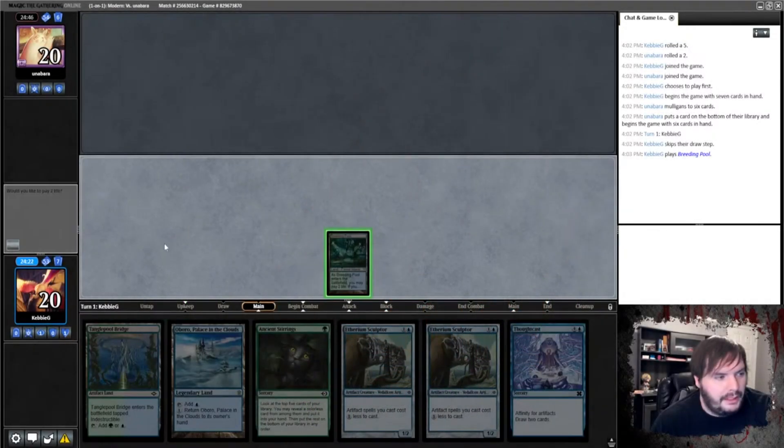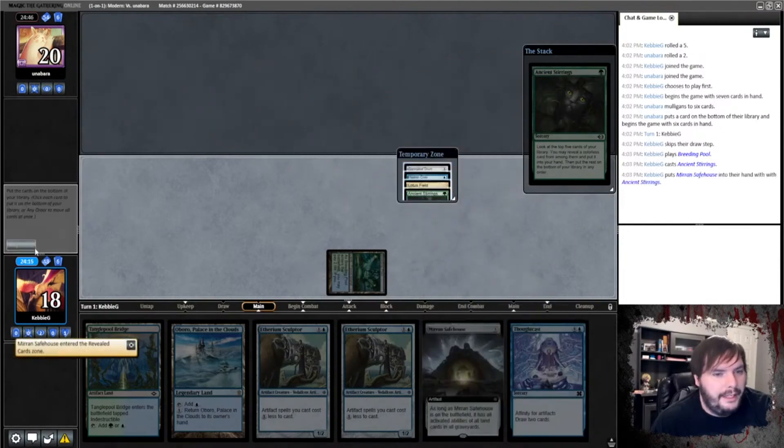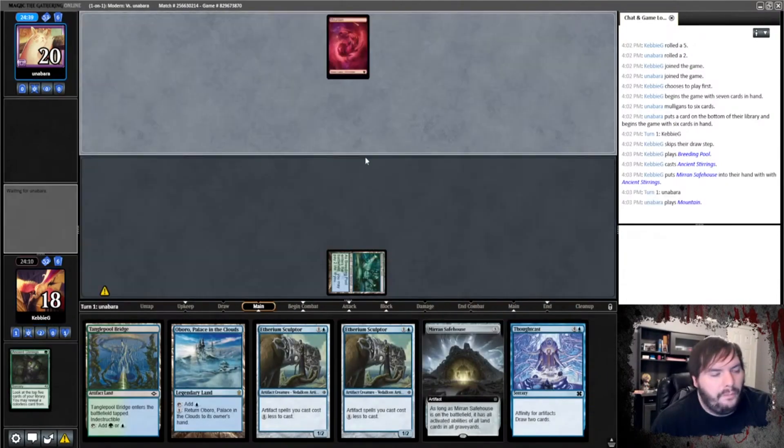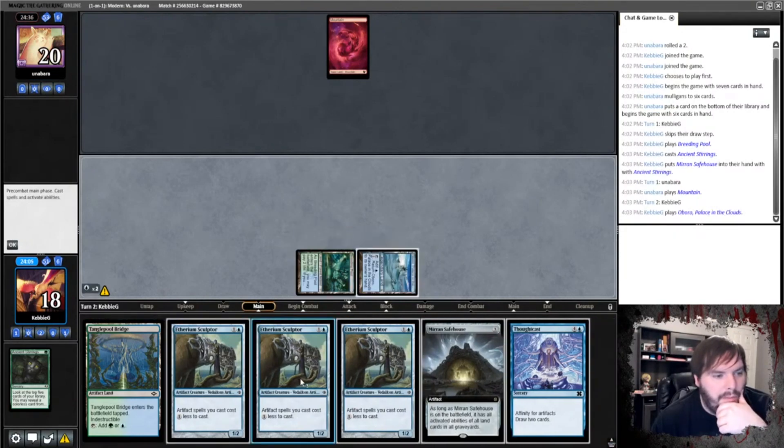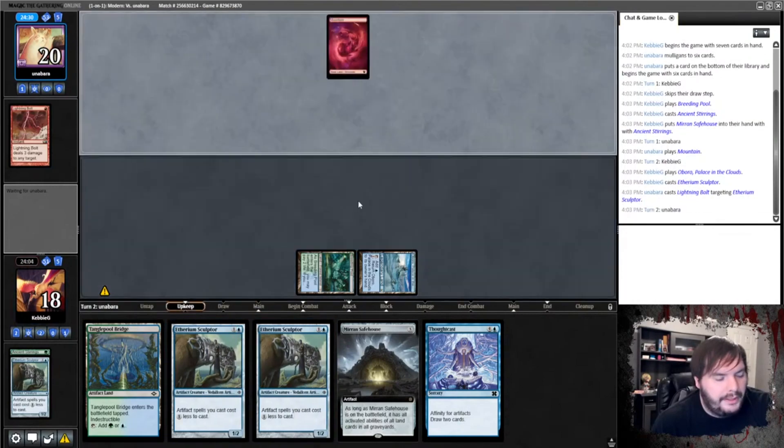And what's this play? Untapped. Stirrings — grab Safe House, any order, pass the turn. Mountain. So we play a Boroboro. Play Sculptor. They bolt my Sculptor — that's not polite.